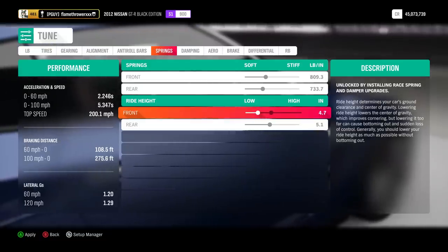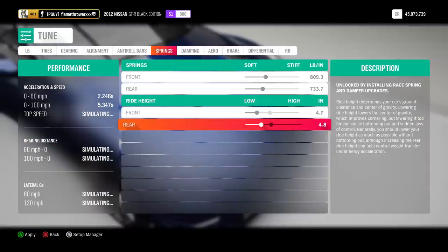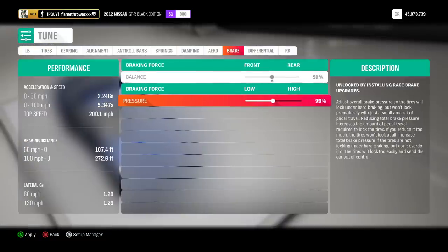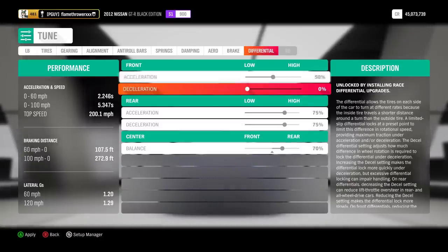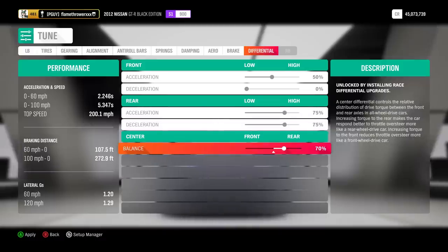For springs, lower your ride height about 4 ticks on each end. Get 90% braking force pressure so that your brakes don't lock up, and that's it. If you feel like it, you can fiddle around with the differential, but for me it's fine as it is.